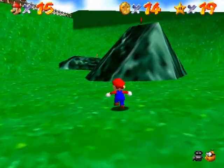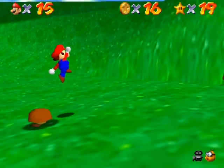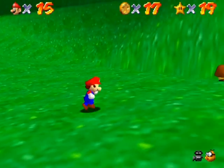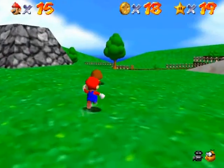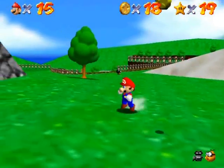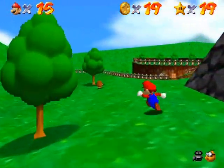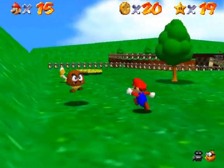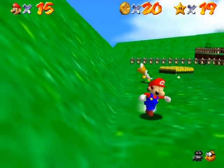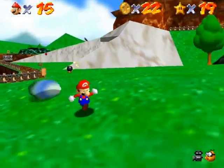I'm going to go around the perimeter and kill all the enemies and grab all the coins. I'll also show you a couple of tricks to get coins even faster. You remember those posts back in the grassy plains section of this level where there were two red coins? There's actually something you can do with those posts to get a bunch of coins out of them.